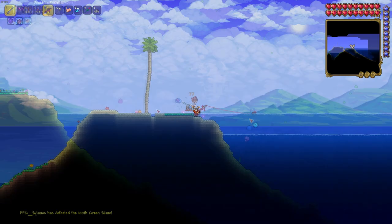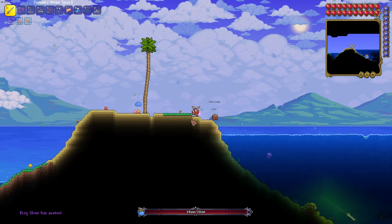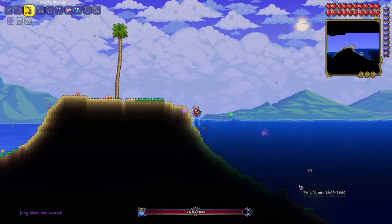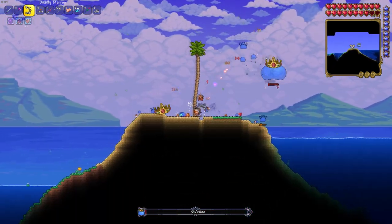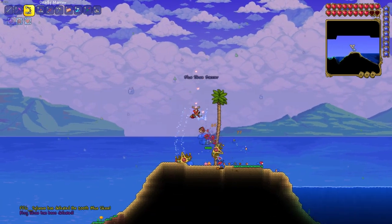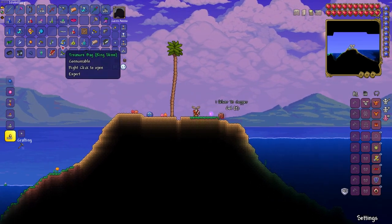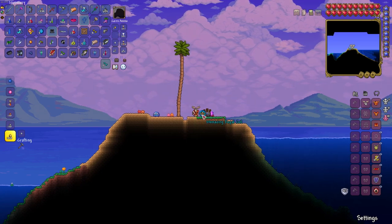Now in normal Terraria fashion it's not like you can just do one thing at a time. So as we were fishing out in the ocean biome King Slime showed up after the slime ball event and next thing you know we're battling King Slime. King Slime delivered us a slime hook.